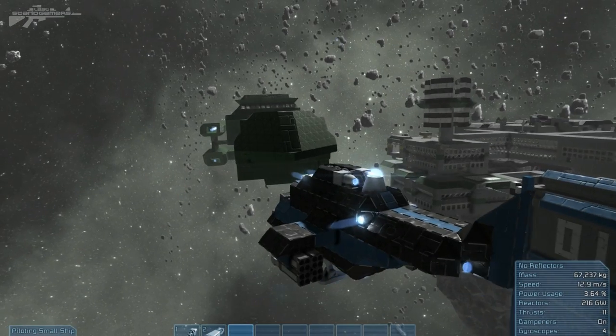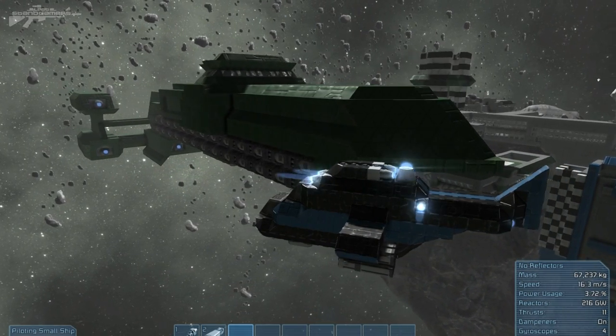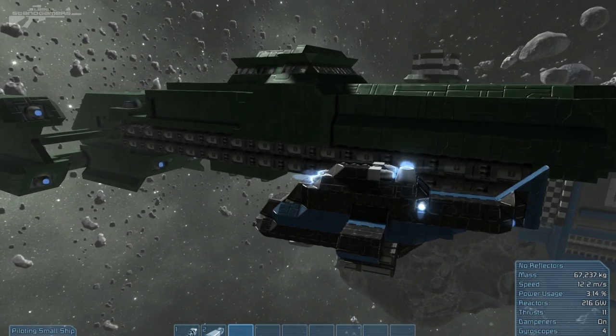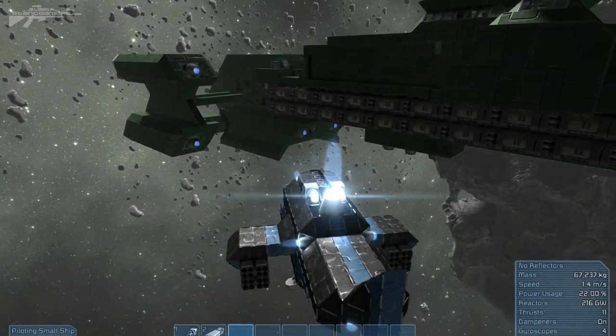This is the new refuelling ship, built to transport fuel and resources either from or to the space station. The concept was simple — carry as much fuel as possible, no weapons. I'm still not sure on the green colour but it matches the resource section. The entrances are underneath.